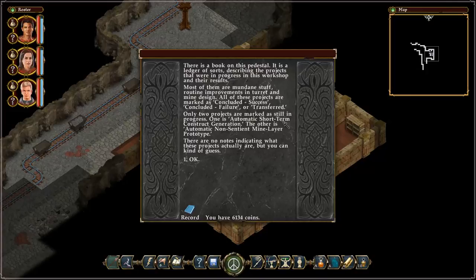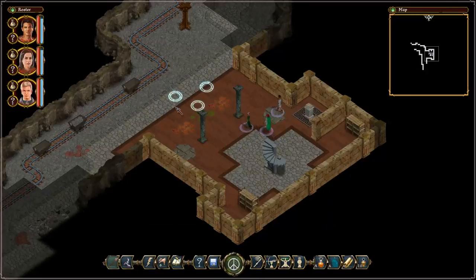One is Automatic Short-Term Construct Generation. The other is Automatic Non-Sentient Mine Layer Prototype. Weirdly convoluted terms, but oh well. There are no notes indicating what these projects actually are, but you can kind of guess. So Automatic Generation of Short-Term Constructs — a kind of construct factory, they're not called golems here. As well as Automatic Non-Sentient Mine Layer Prototype — that sounds a little annoying. We'll see how bad they actually are.